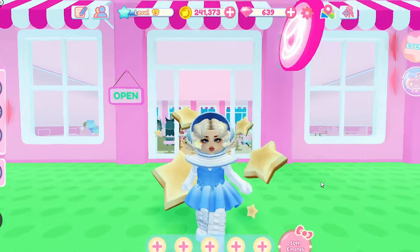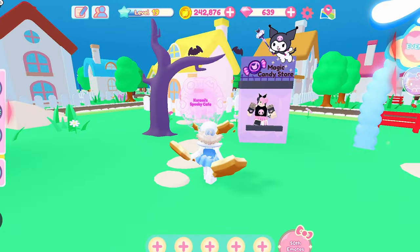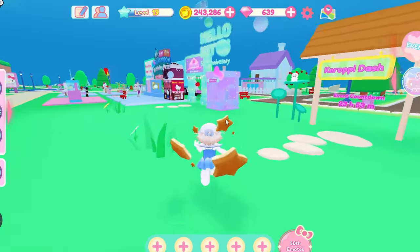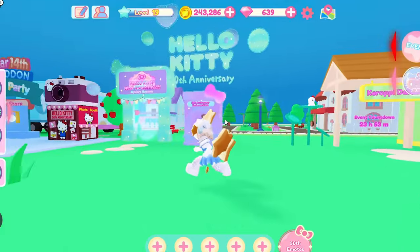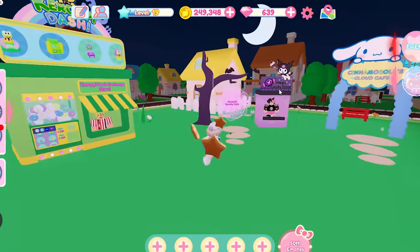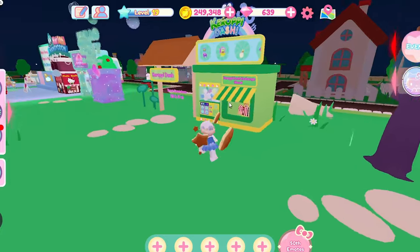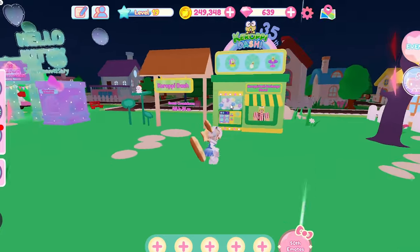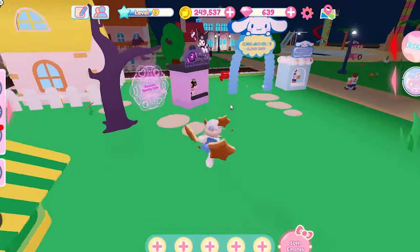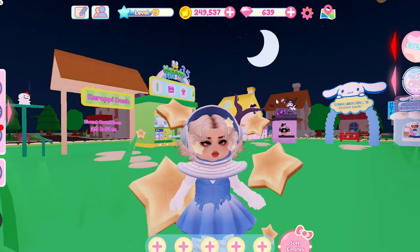They all have a Sanrio theme and there are four of them. There is Kuropi Dash, Kurumi's Spooky Cafe and Cinema Rolls Cloud Cafe. There is a new event game as well that's been added which is the 50th Anniversary Mystery Museum. Kuropi Dash and Kurumi's Spooky Cafe switch every 24 hours to being open, so we have to wait until tomorrow to be able to play this game, which I should be able to get in just before I have to upload this video. But we're going to start off with the Mystery Museum because that is one I haven't played before.